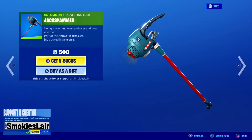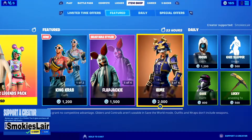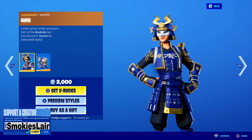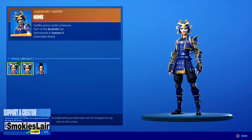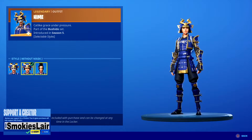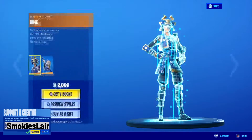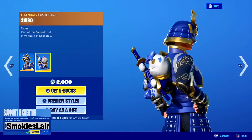We got Jack Spam — pretty sick. Let's see what it sounds like. Nice. Then we got Hime. This is pretty sick, man. I like her. She also has no mask and no helmet styles. Like it. Then we go over to her back bling — that's pretty cute. I like it.